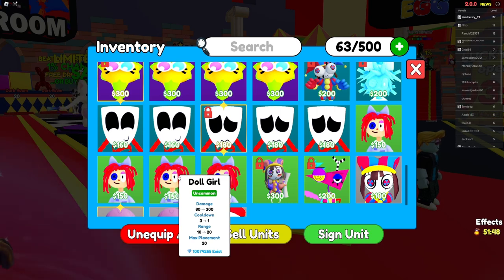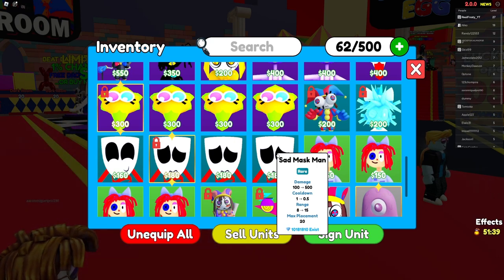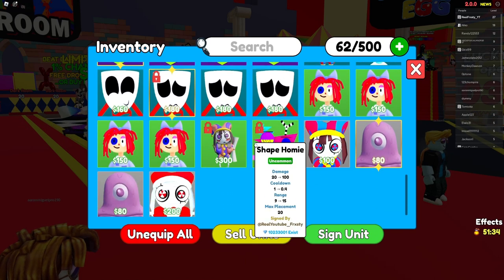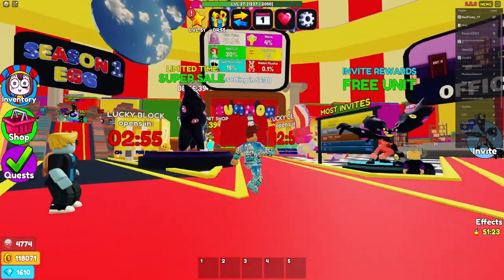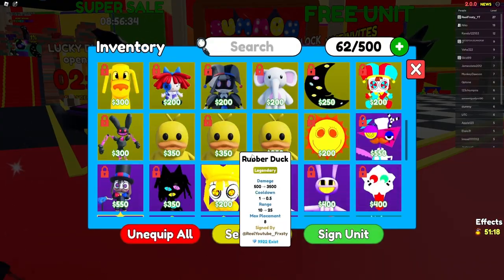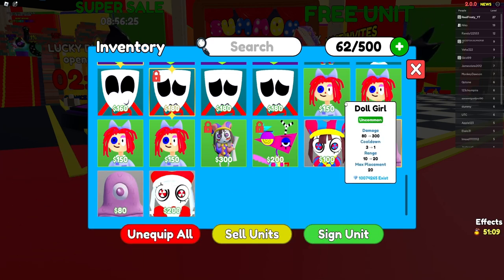Sad Mask Man is 100 damage starting out with one cooldown — he's probably one of your best bets. Pink Thing has 50 damage with a three cooldown. I'm going to show you ways you can still have less strong units but still progress in the game.